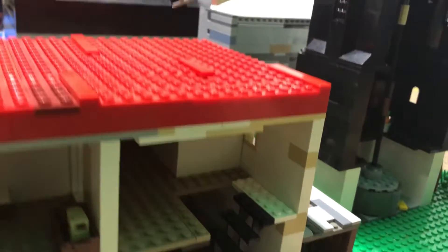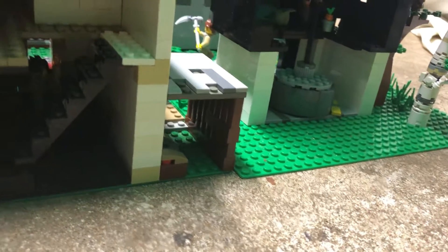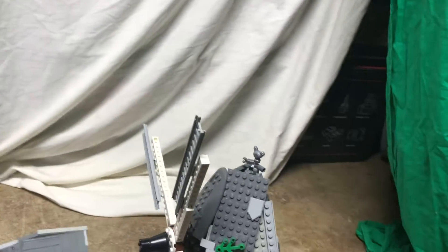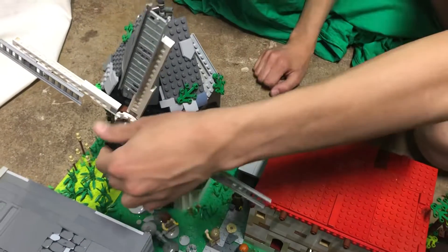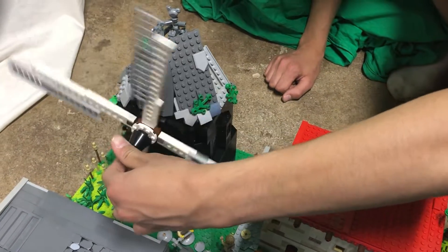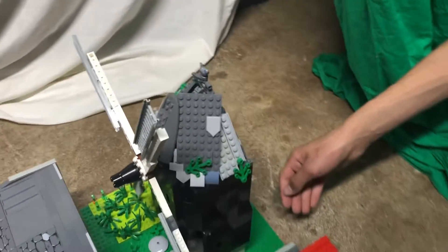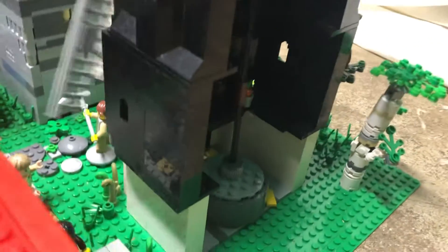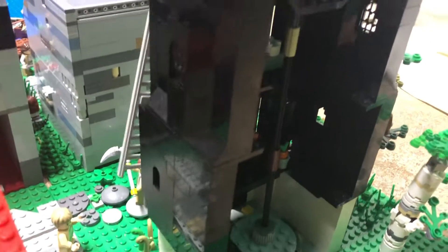Over here we have the outhouse. And a windmill, with the miller coming out to help fight off the pirates. This does spin, and when it spins it turns the stone to grind the wheat. And he has a bed and utilities in there, too.